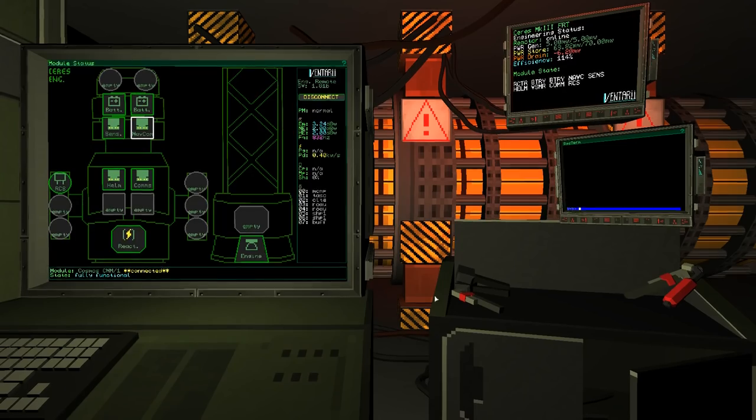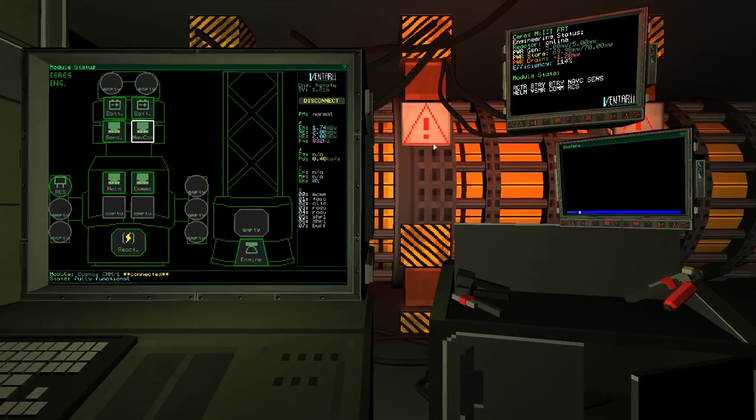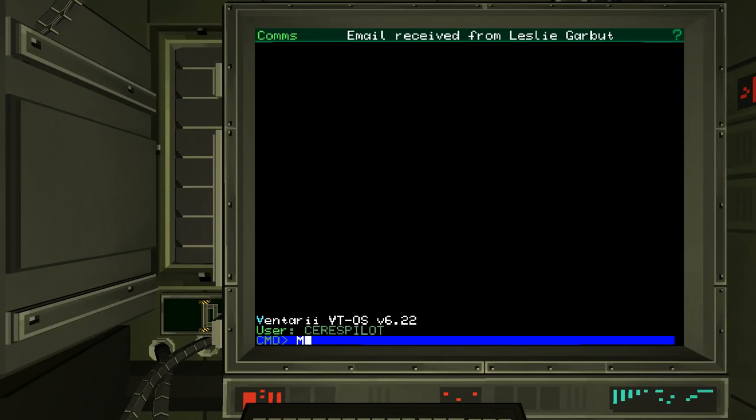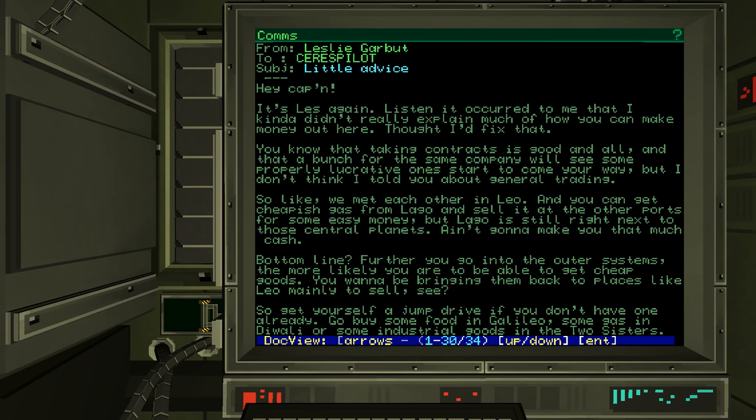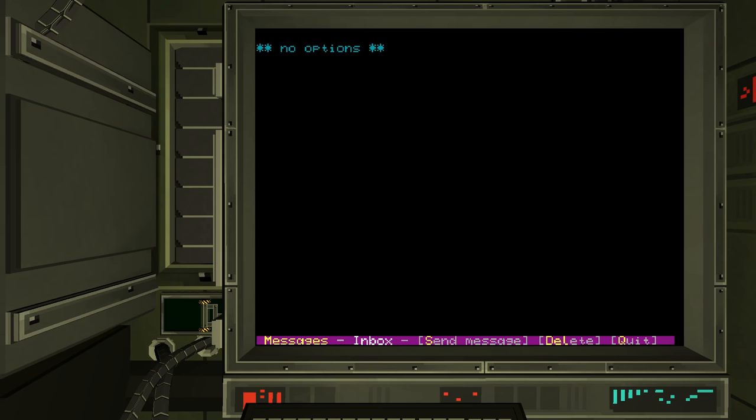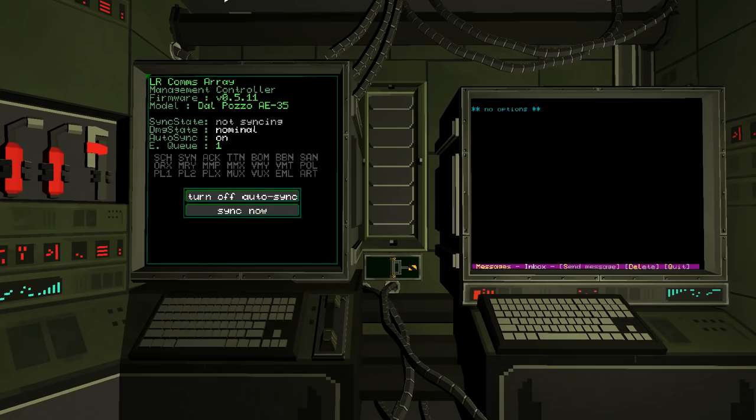We have new mail — let's go see what it's about. Oh, Leslie. Leslie is the guy who greeted us and he's trying to tell us what to do. Get out of here, Leslie — I don't need your help.